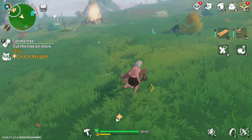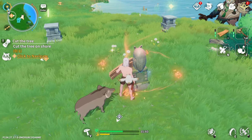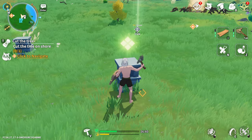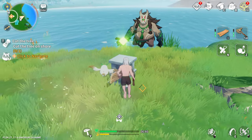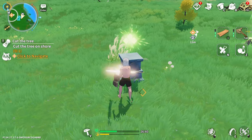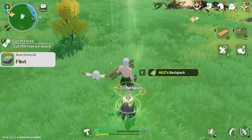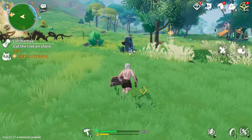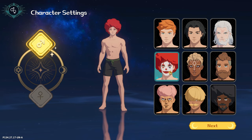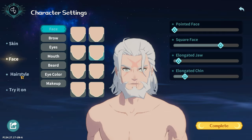You can discover ancient secrets, hidden treasures, and mysterious artifacts that reveal the lore and history of the land. The crafting system in Dawnlands is deep and rewarding, allowing you to gather and utilize natural resources to create weapons, clothes, tools, and furniture. You can design and construct your dream home, or even an entire village, using the intuitive build mode. Additionally, you can customize your character's appearance and skills, and unlock new recipes and items as you progress.